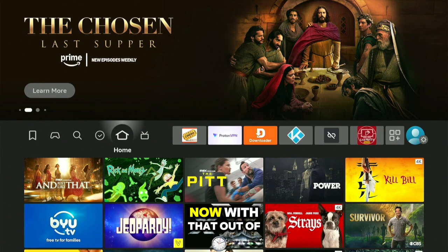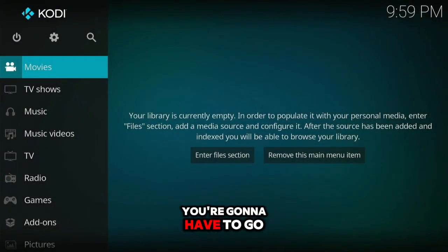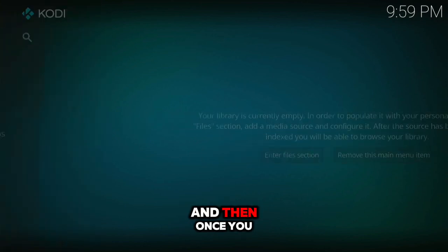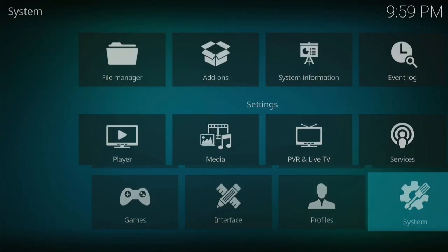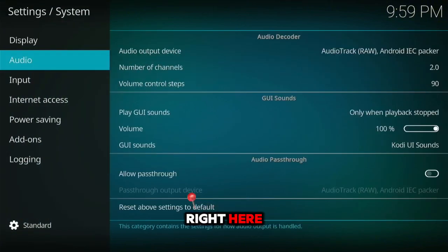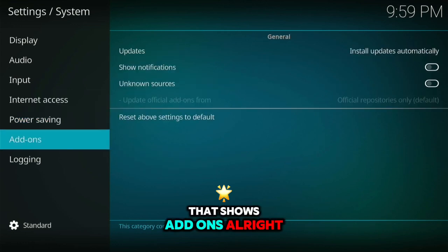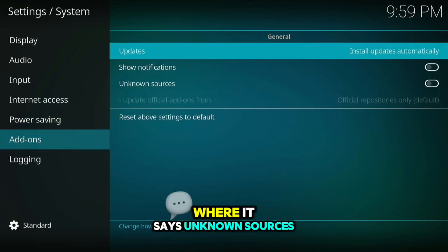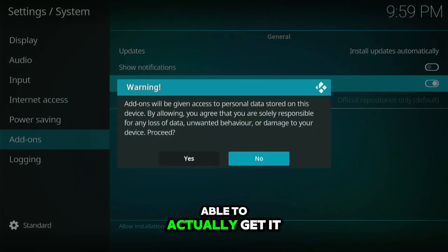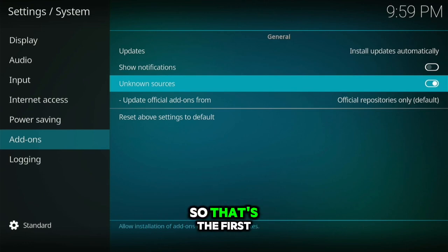Now with that out the way, let's go ahead and get right into it. The first thing you will have to do is go to Kodi, go to the gear icon up here, then go down to System. Once you're in System, there should be an option on the next window that shows Add-ons. Once you get to Add-ons, scroll to where it says Unknown Sources and turn this on. Say yes, and boom, you're good.